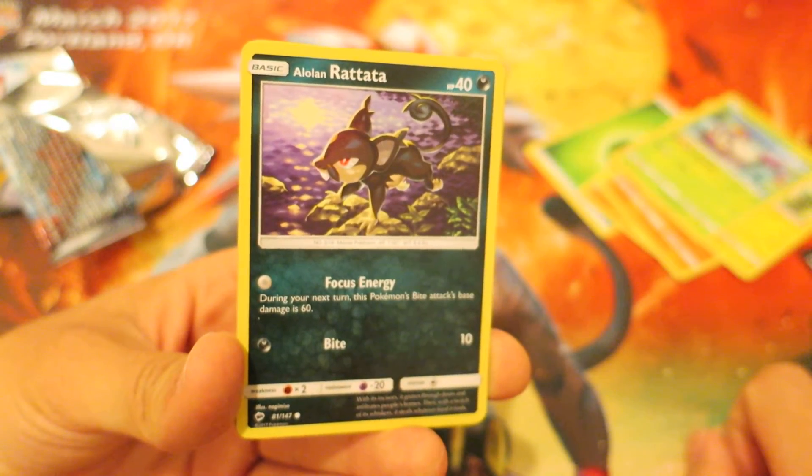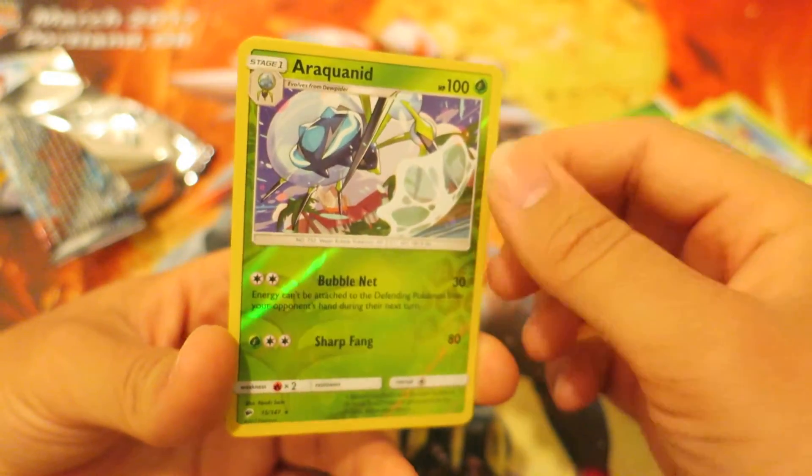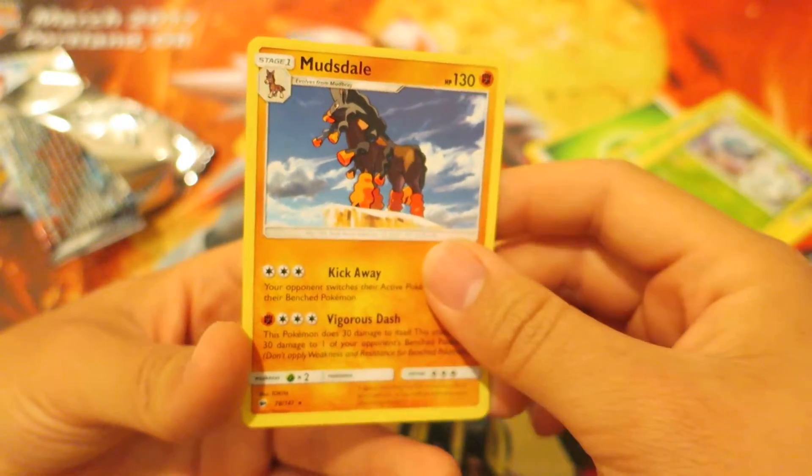Next, we follow things up with the dark type Alolan Rattata. Followed by that, we have a reverse holo Araquanid. And last but not least, we have a Mudsdale.